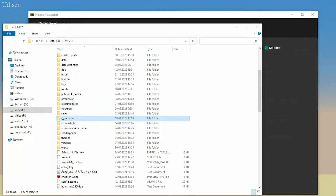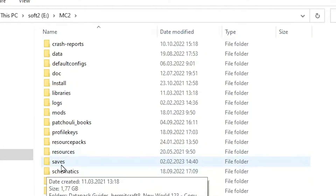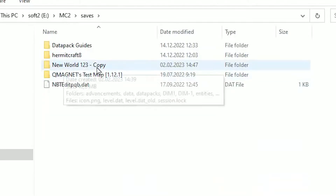Find the profile, press the folder button, and you'll open the Minecraft folder. Here, find the folder named 'saves'.